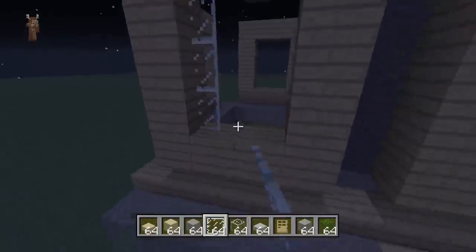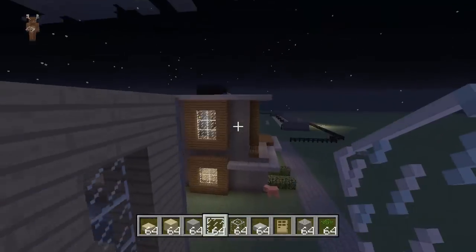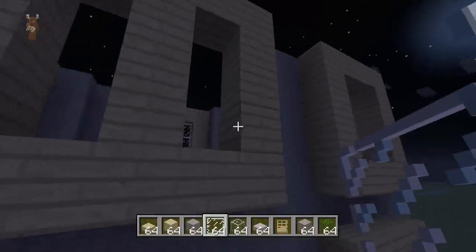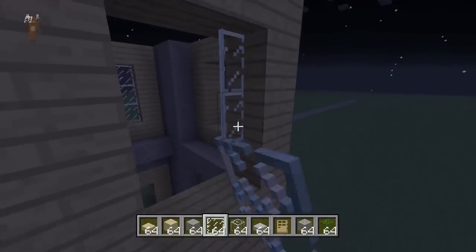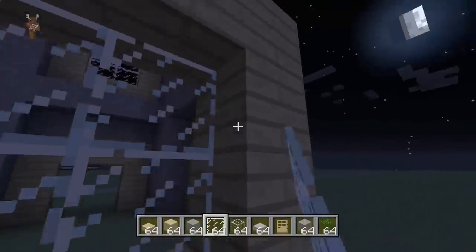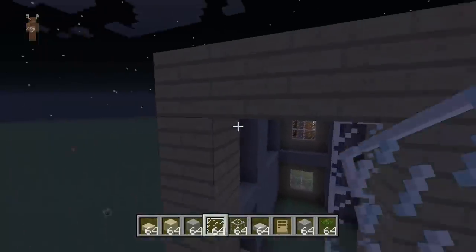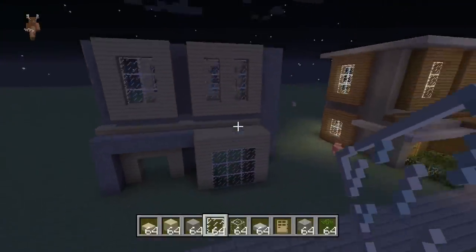Now in every window, fill in every window with glass panes — as so. This shouldn't take too long, there's not too many windows. This is actually one of my favorite houses to make — I'm making a lot of these houses in my city for the suburbs area. Once you figure out how to make it, after maybe two or three times you get the hang of it and you don't even have to go back to the tutorial. It's just an easy house to remember how to make, which is always nice. Okay, all the windows are done.